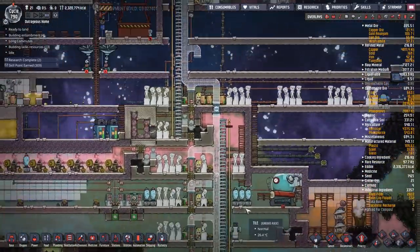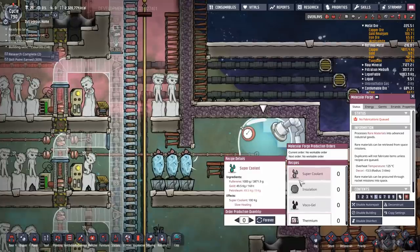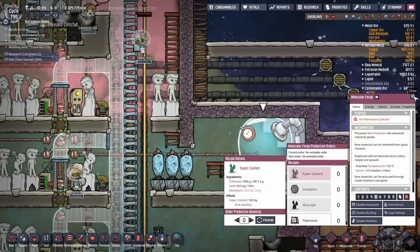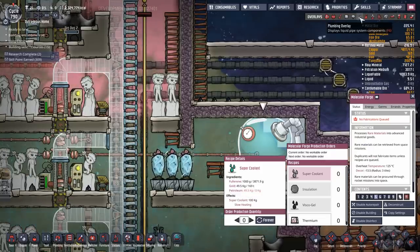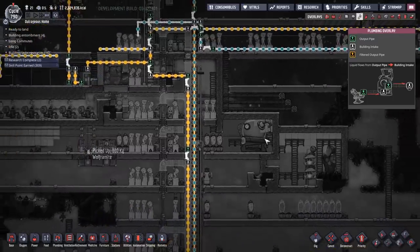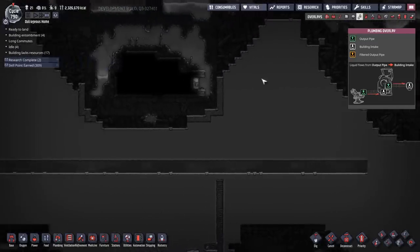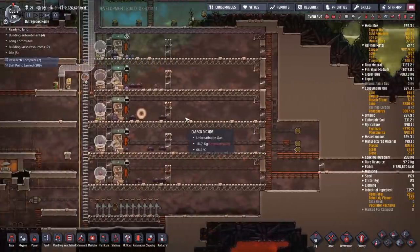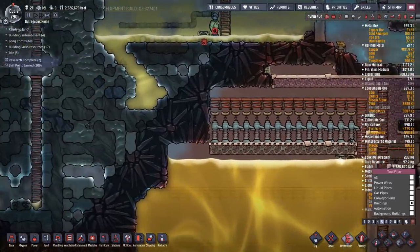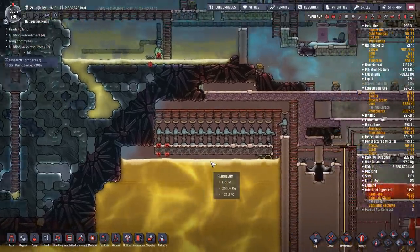In the background I put together a molecular forge - this is where we're going to make our super coolant. It requires gold, petroleum, and fullerene. You can't actually pipe the petroleum in - there are no pipe inputs on that machine. The only way to get petroleum in is with a pitcher pump, meaning I need to make a pool of the stuff and pump it in. I'll deconstruct some of this junk over here and put in a bottle emptier.